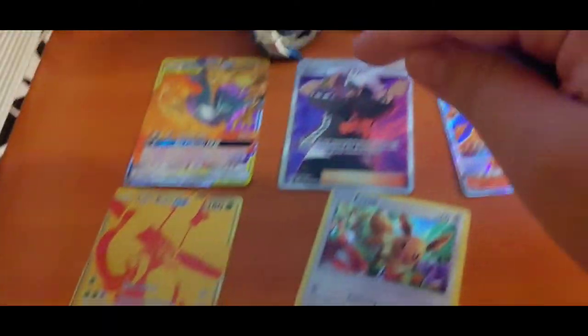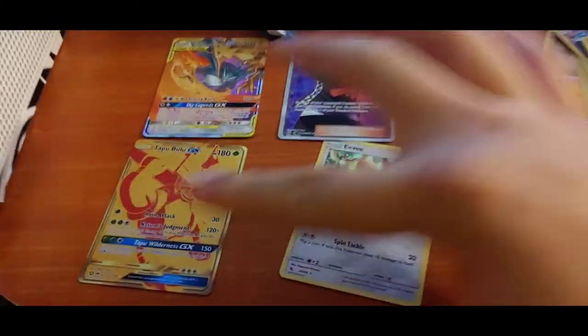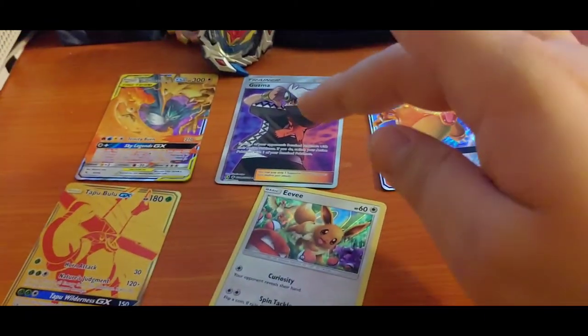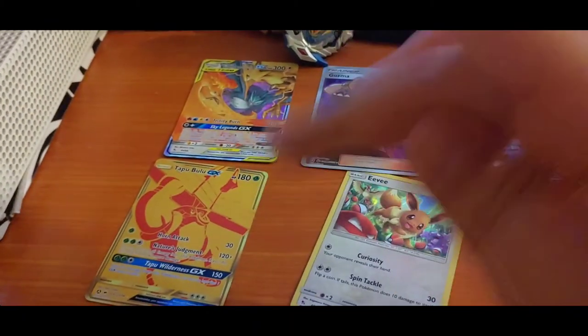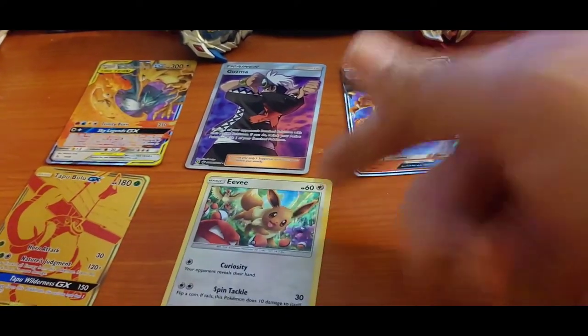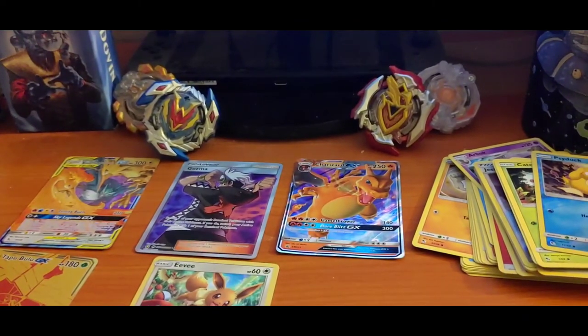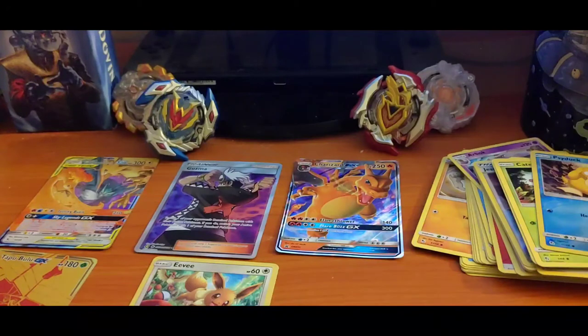This pack was hard! Look at what we pulled — we pulled this, this, and this too. I know it's worth good money. This one is probably a good $30 card, this one is like $50 or $60, and then over here we got the Eevee — not bad. The Charizard tin overall doesn't look bad at all. Remember guys, hit the subscribe button, hit the like button if you want to see more. This episode has been fire!